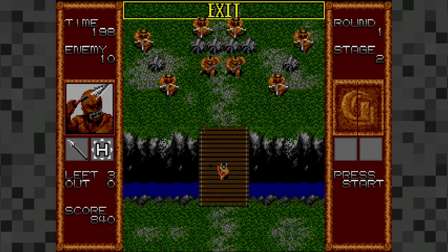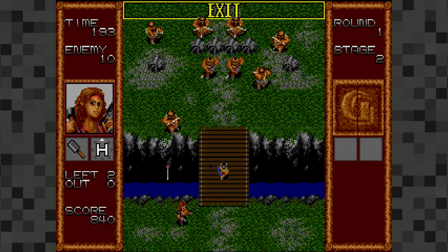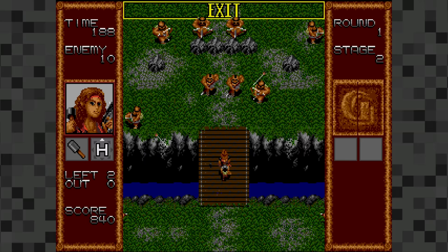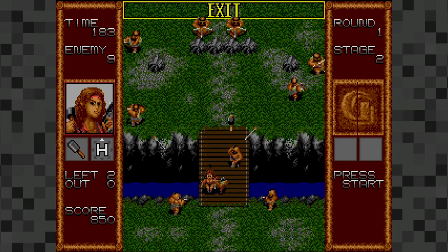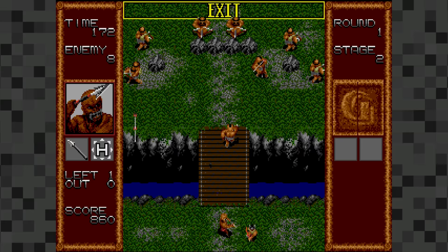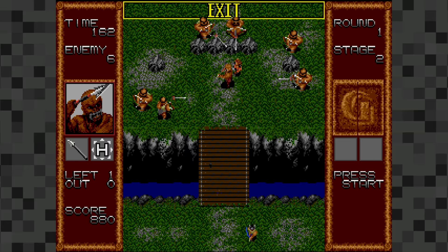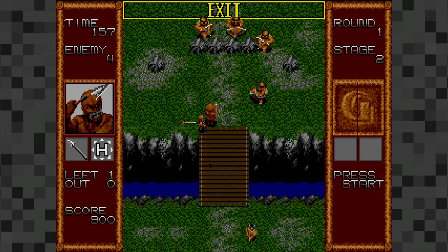Then there's Gain Ground — an interesting cross between a top-down arcade run-and-gun shooter and a strategy game. You start with three characters and have to either reach the exit with all three or kill all the enemies before time runs out. There are 40 levels and 17 additional characters dotted about that you can rescue and add to your roster — they act as extra lives, since when a character dies they're gone forever. Each of the 20 characters has their own weapons and abilities. You gradually build up a squad to get through each stage — fun and worth a look.